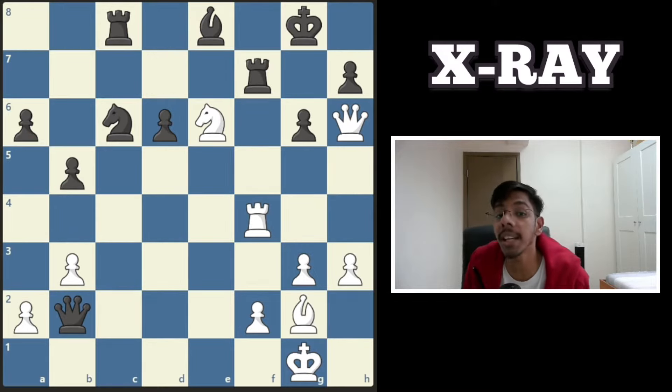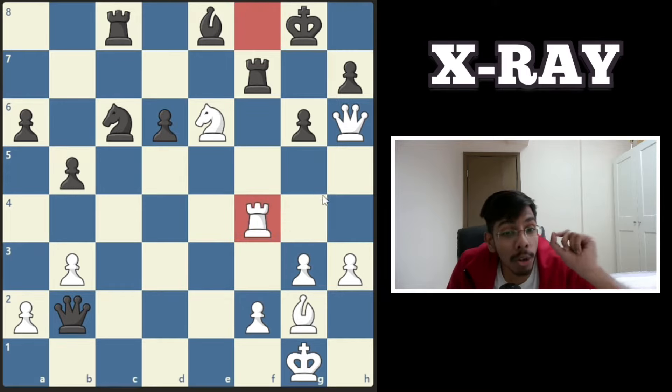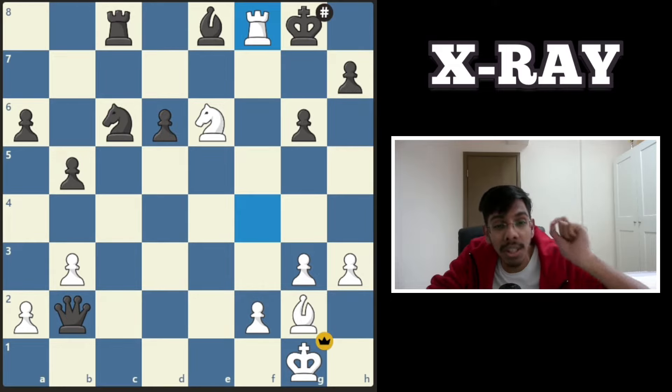Another one, white to play and beat up the king. The queen wants to hop in and deliver the mate but that square is covered by the rook — and that square is also covered by your rook via the x-ray. Sacrifice the queen, do not worry, your rook is there backing it up through the x-ray, and it's a mate.